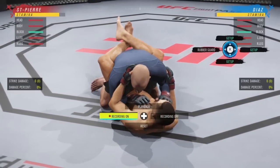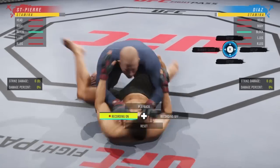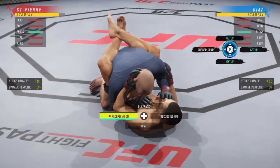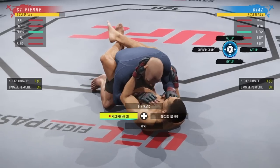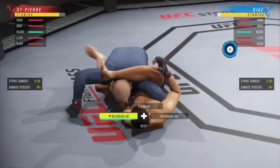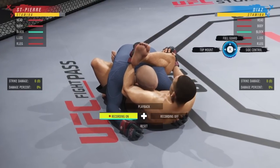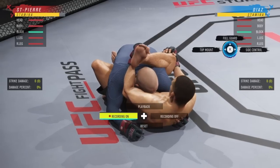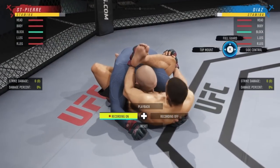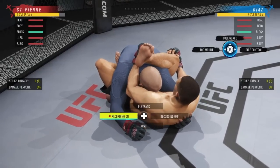Now rubber guard — as Nate Diaz you'll see him turn his hips to the left. As GSP, hold R2 and flick the right analog stick to the left because you can see him turning his hips that way — that's how you stop the rubber guard. If you get it locked in, from rubber guard we have options: top mount, full guard, or side control. Full guard just automatically puts us back in full guard.